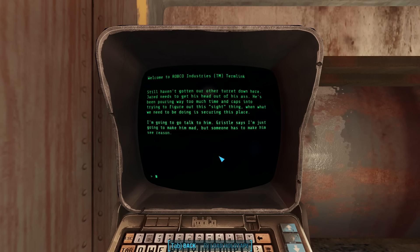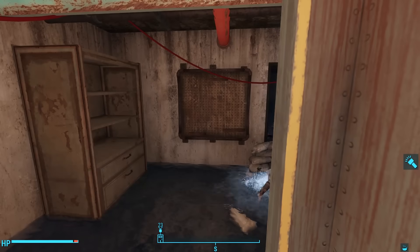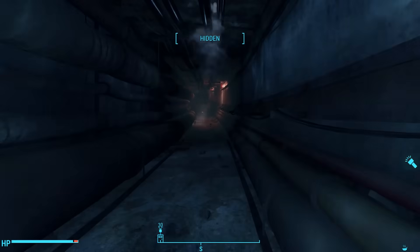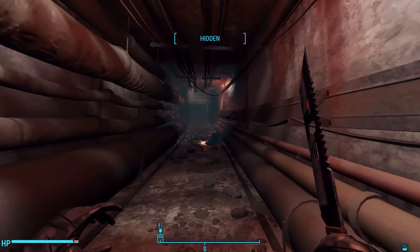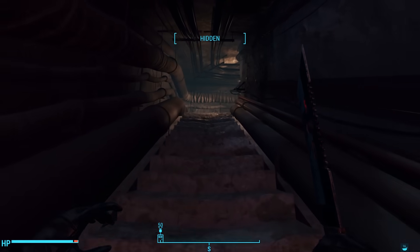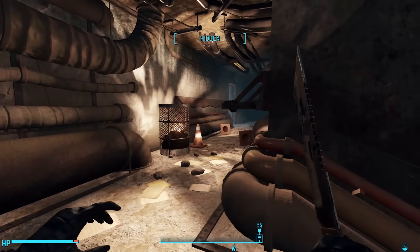'He's been pouring way too much time and caps into trying to figure out this sight thing, when what we need to be doing is securing this place. I'm gonna go talk to him. Gristle says I'm just gonna make him mad, but someone has to make him see reason.' Sight thing? The last time we heard about the sight was from Mama Murphy. It's clear that Jared is the boss of this place. Does Jared have some sort of connection with Mama Murphy? We don't find Lonnie here — we don't find her body, she doesn't attack us. We only find one turret down here, so we know she never got it.